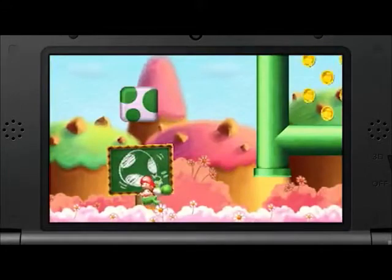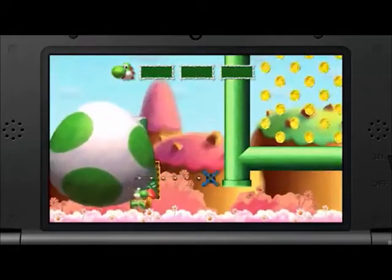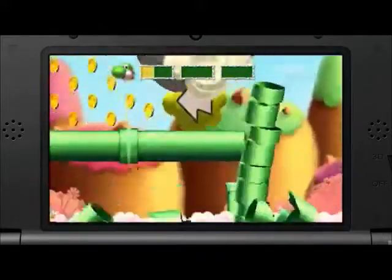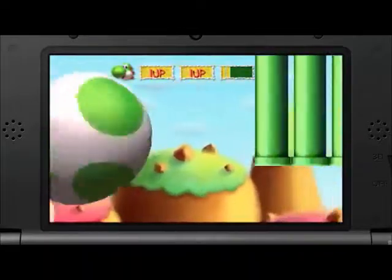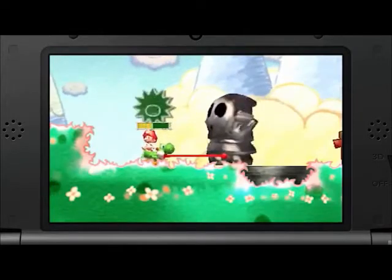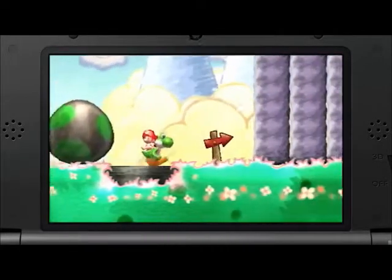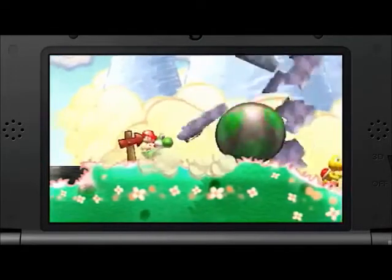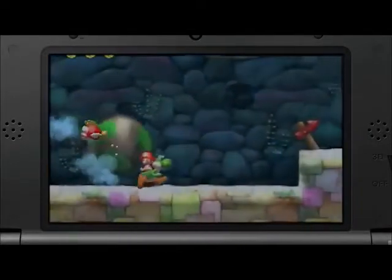The biggest new features of the game are easily the giant eggs. They are called Mega Egg Dozers. And when Yoshi throws one, he can destroy pipes, blocks, and much more. And so can these — they are called Metal Egg Dozers. You can roll them across the ground, and even underwater, where you can't normally go.